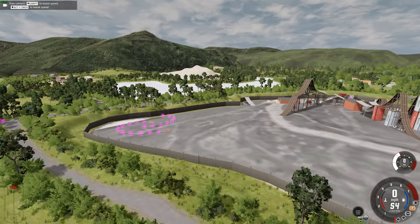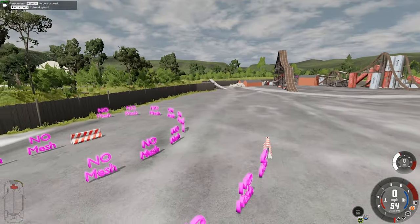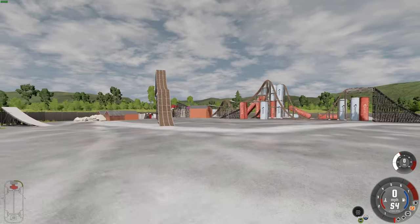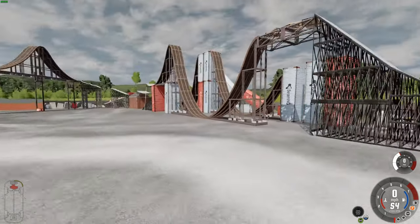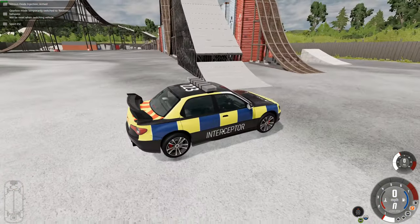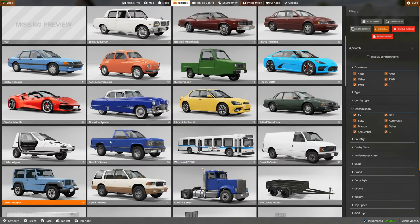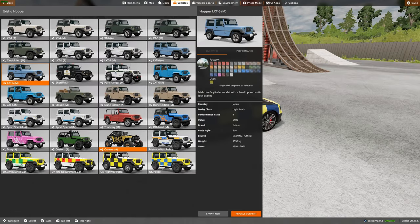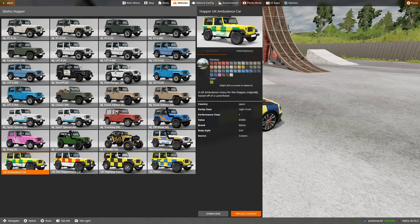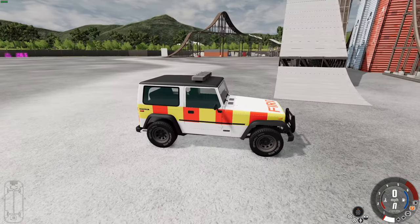We're going to visit this place — I don't really know what it's meant to be, but it looks like a sort of parkour arena. We're going to need an off-road vehicle for this, so let's go for an ambulance car, or a fire department vehicle — yes, a UK fire department vehicle.